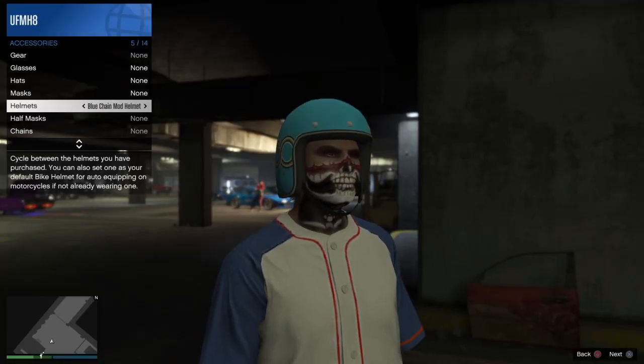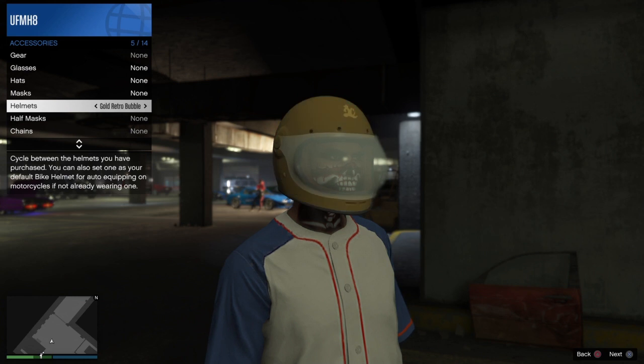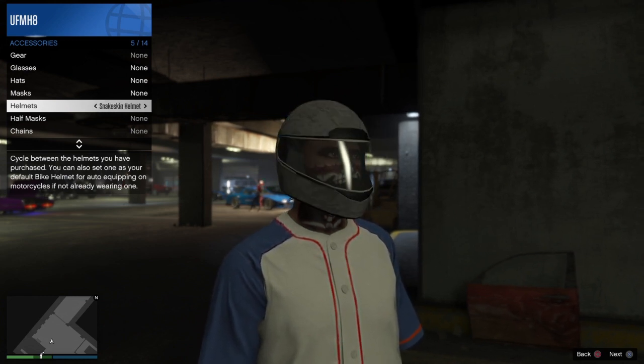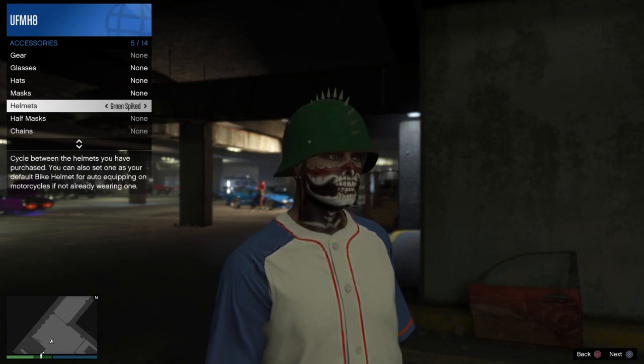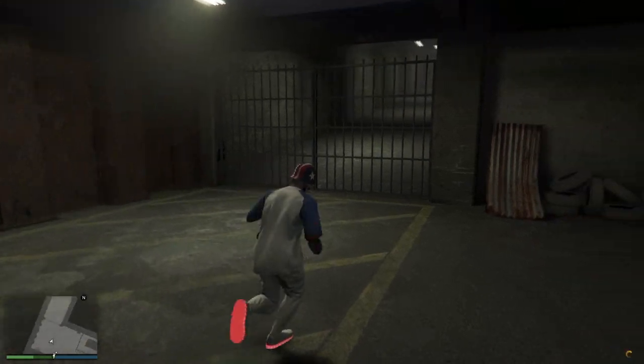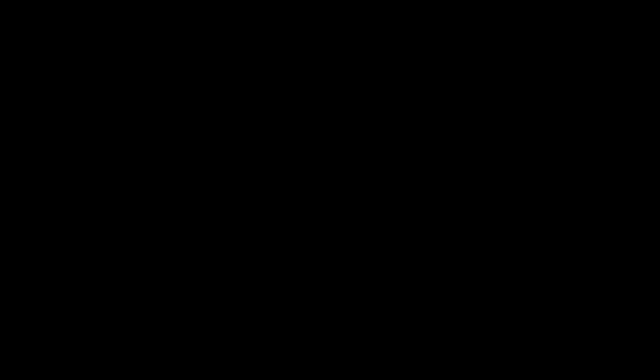Once you're done, the last thing you need to do is save your outfit. Make sure you get that save symbol — purchasing and your money going down also creates a save, but just apply a helmet or an outfit to get that orange save symbol and your level will stay. That's it for the video guys, I hope you enjoyed it. Sorry I've been missing but I'm here now and I'll bring a few videos out today. Thanks again for watching.